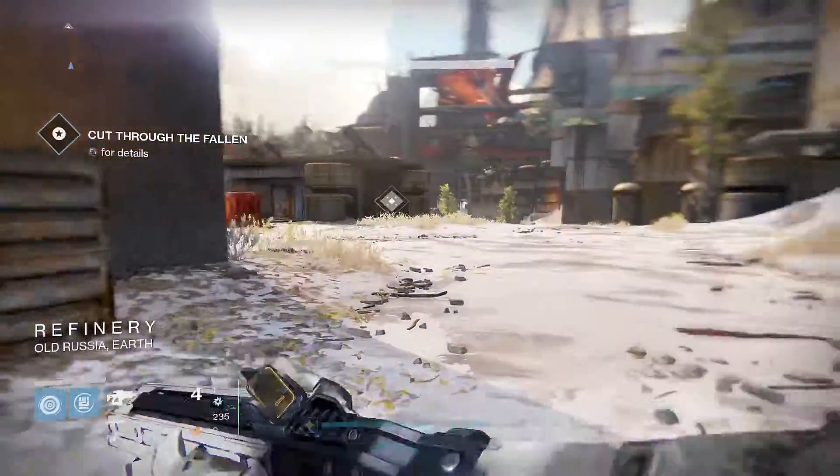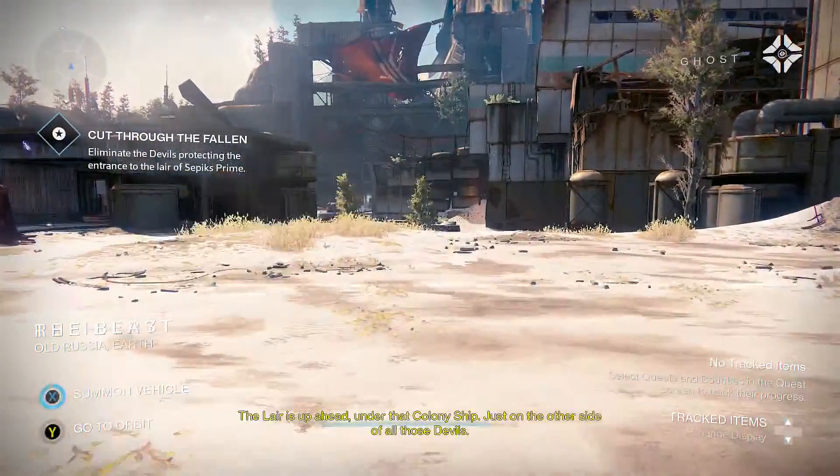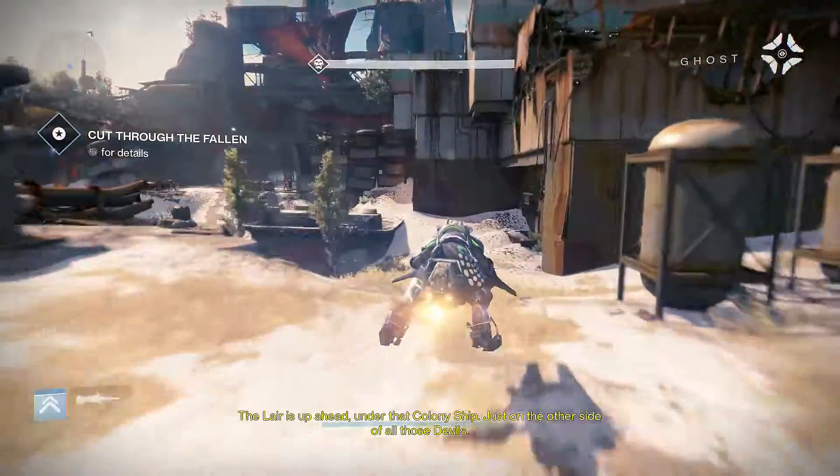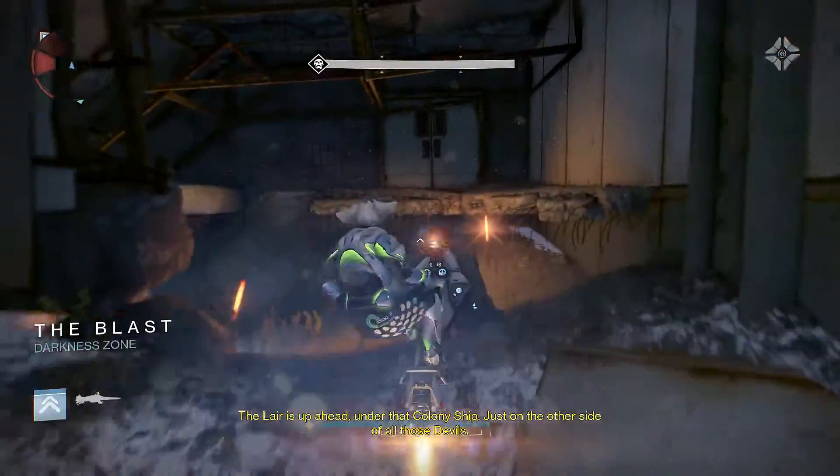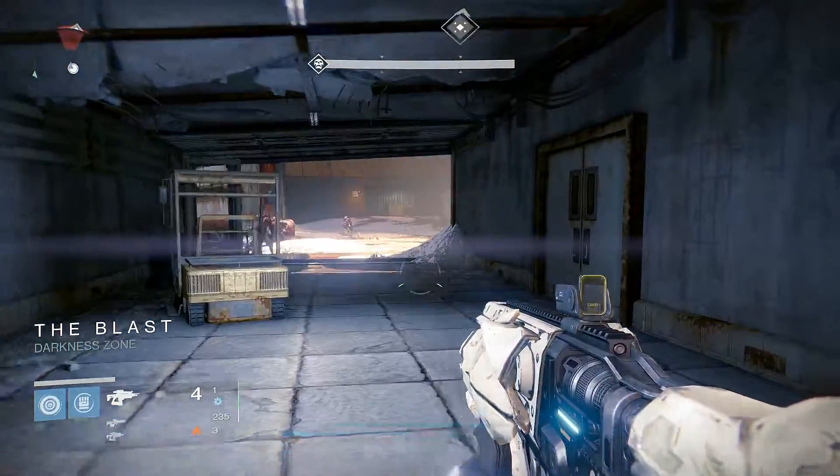Then when you get up here, if you use the right side strategy, which a lot of people do, pull your sparrow, get right up in here in the corner. Then take out the walker.